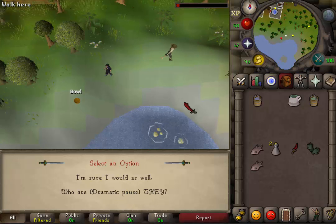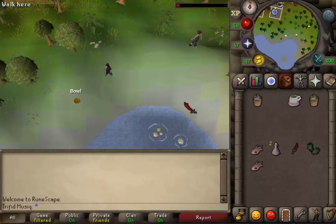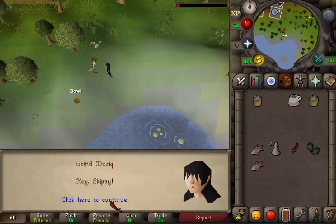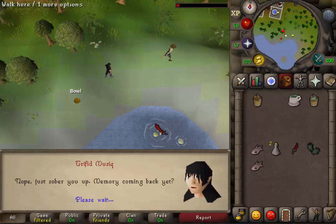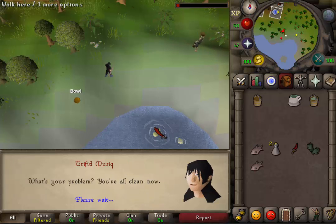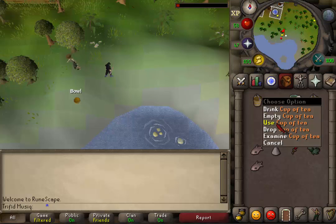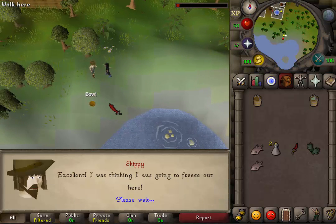Select the first dialogue option: 'I am sure I would as well.' Next, use a bucket of water on Skippy. Skip through the conversation by pressing the spacebar. Skippy will say that he is cold — right-click on your cup of tea and use it on Skippy to warm him up.